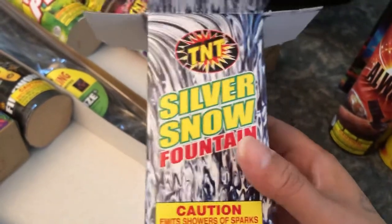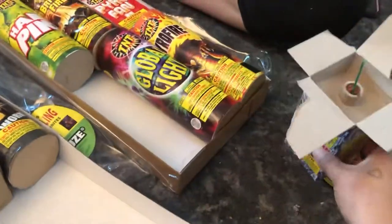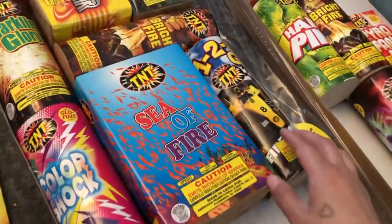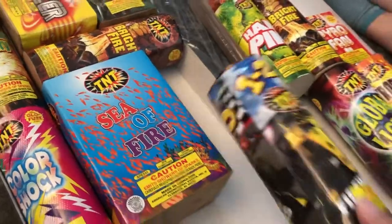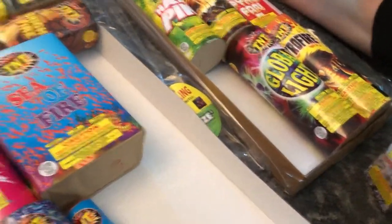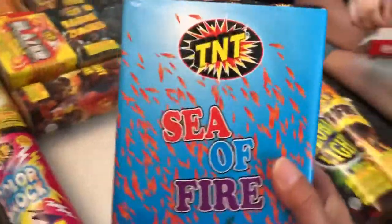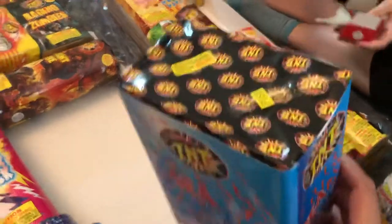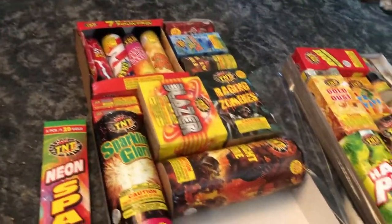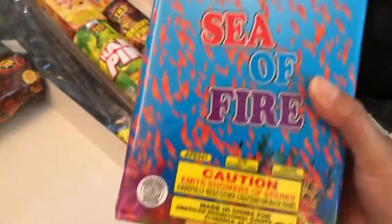Silver Snow — Silver Snow Fountain. I bet that one's gonna do some silver stuff from the name anyway. And then we got Seafire, the big square one in the big box. I'm doing the big box — the Mega Storm, I think it was called. So that's this one.